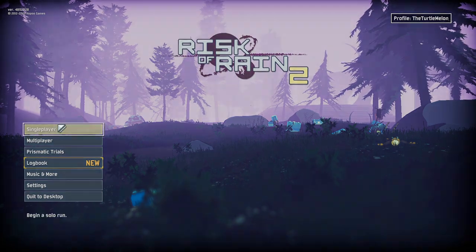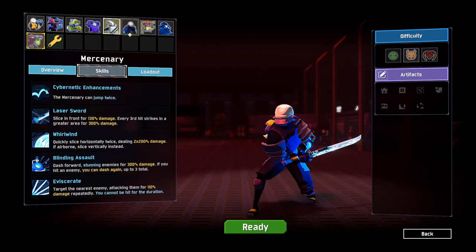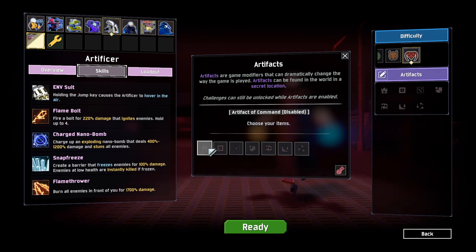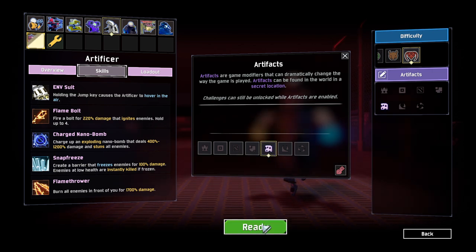Hello everybody and welcome back to some roguelike roulette. We're playing Risk of Rain 2 again and I've just been really enjoying doing these little challenges. We haven't played as the Artificer yet, so let's play as the Artificer on Monsoon. We'll go with Monsters Drop Items on Death and just try and play that out and see how it goes.